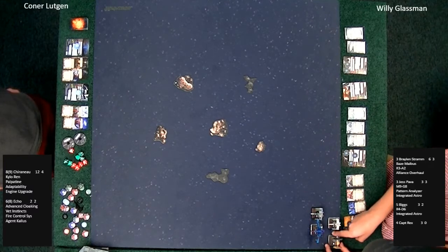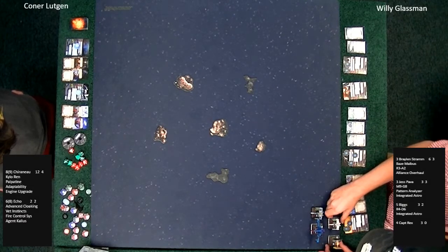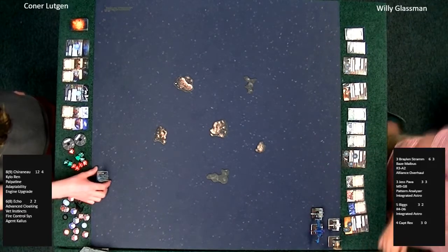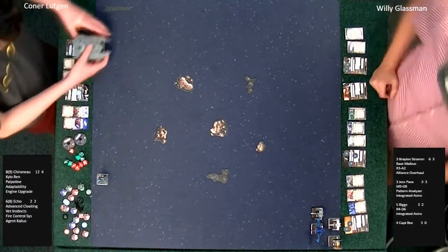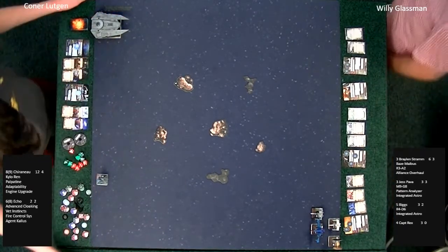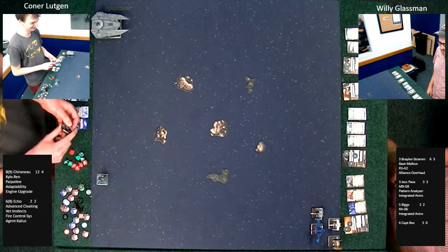So Kylo Ren for the uninitiated — I always confuse him with the Lambda Shuttle pilot. Kylo Ren can assign conditions via an action. Here we have Willie, who looks like he's set up for a nice jousting stance on the left side of the board, wanting to keep his ships together for condensed fire. Always want to keep them together for Jess Pava — get as many re-rolls as possible. Looks like Connor is setting up Echo for a potential bait.